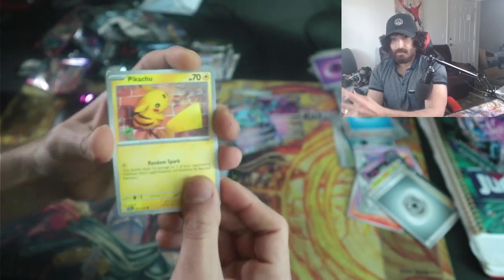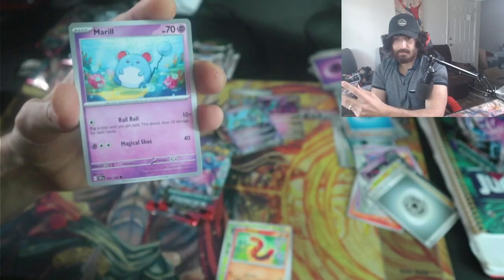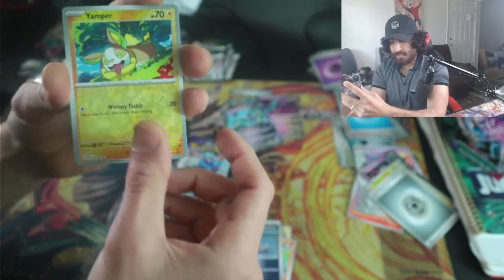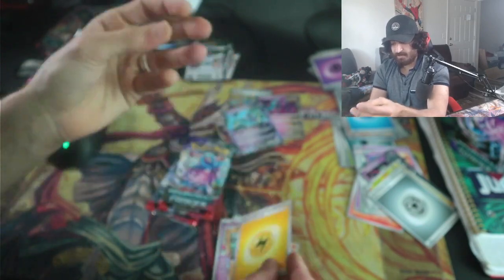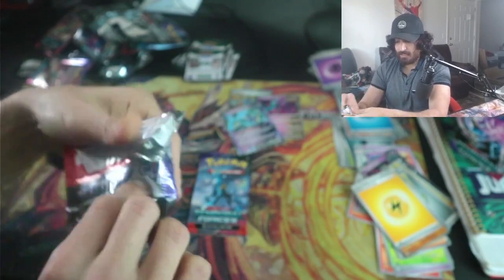Let's go through this one — a Pikachu, another Scyther, Sizzly Pad, Morel, and Mist Energy. There is the Cypher Code Breaking — that's awesome, we needed that! And then just a Relin Cap. Pretty bad, but we did need that supporter and now we got it.